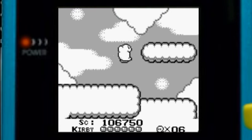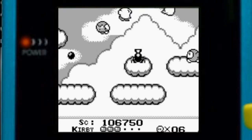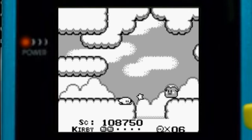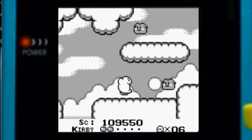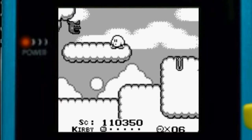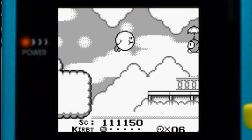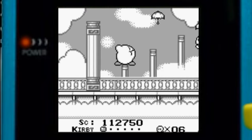That transitions us to the Bubbly Clouds. Just gotta be careful. I don't know what those little things with the mouths and tongues sticking out are, but I know these are called Scarfies. Gotta be really careful with these guys — especially in the early games they're pretty annoying to deal with. If you try to absorb them, they'll go rabid and try to explode, and they have a pretty big explosion radius. Just be careful when using the air puff attack.